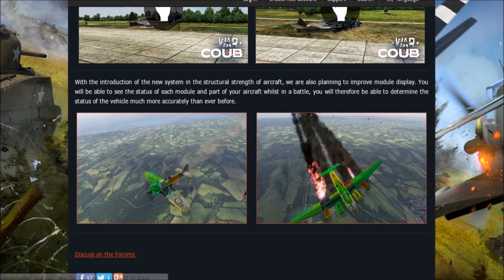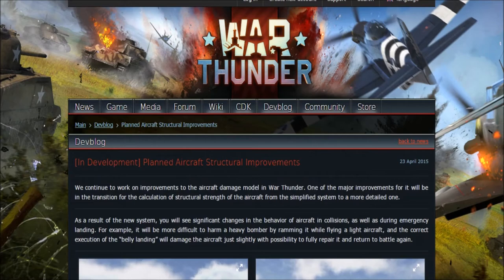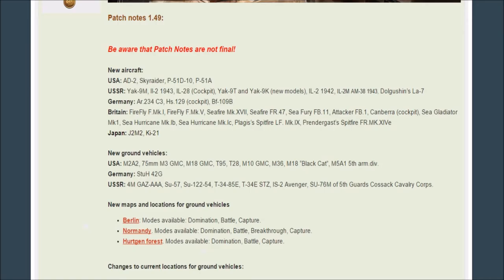This appears to be a new X-ray model — it seems a little bit different because it's showing the whole wing. They did have something like this in one of the dev servers for a previous patch, but that just showed modules like engines, gunners, and fuel tanks without showing the whole wing. So they seem to have changed it a bit. The link to this article will also be in the description so you can watch the videos and read in more detail.